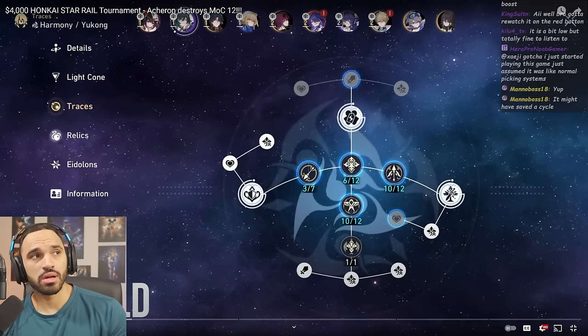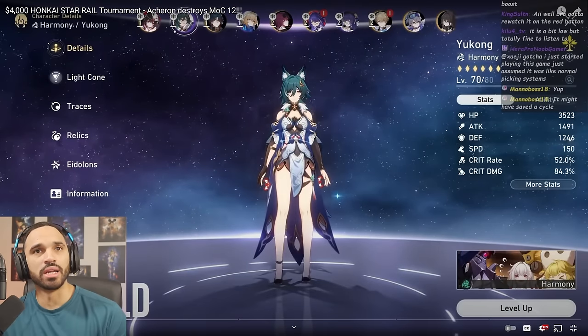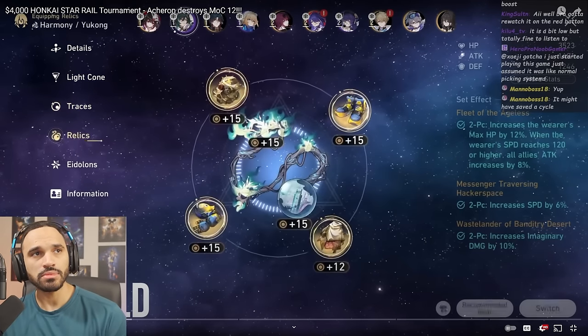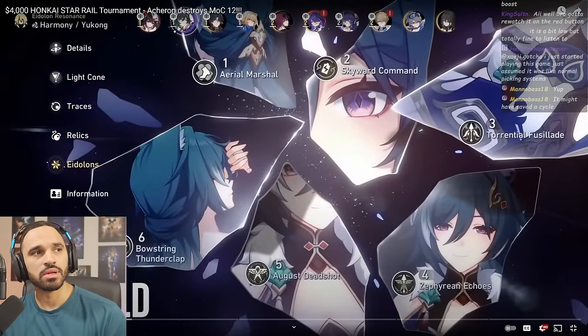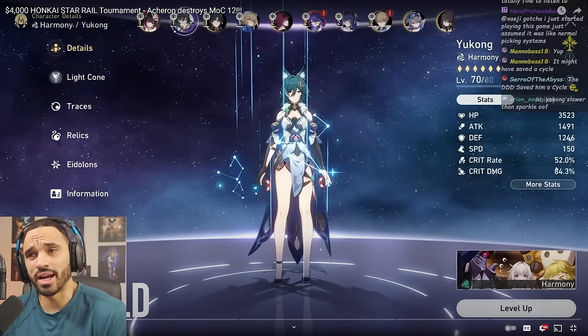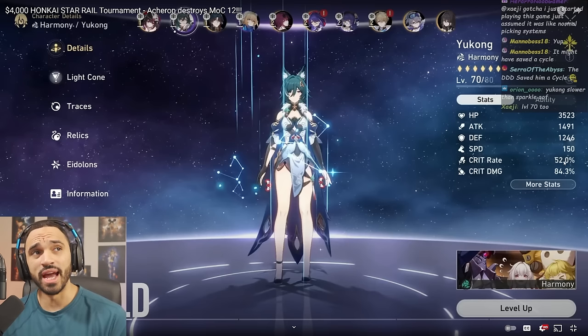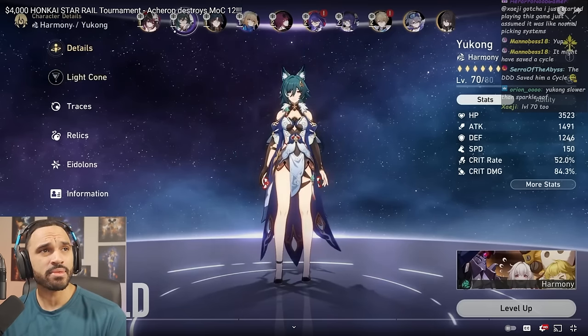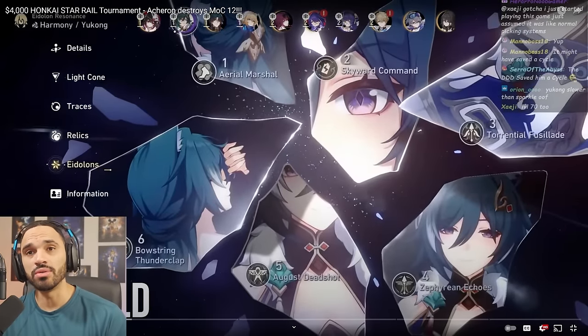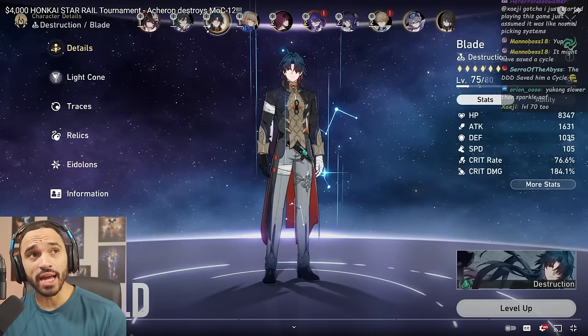I was actually the person who tried to get him to put Dance Dance Dance on his Yukong to try to save an extra turn. Eo just didn't have enough investment in his team. His Yukong could have done serious damage if he had a properly invested Yukong — like 70/120 crit — Yukong can hit pretty hard. His Blade has a signature light cone, so that's four points there.